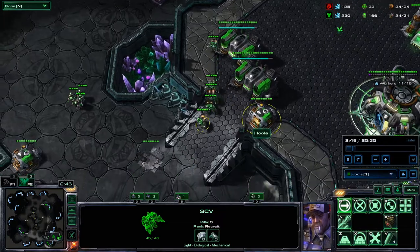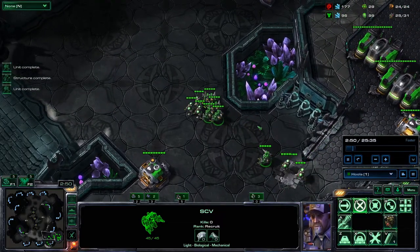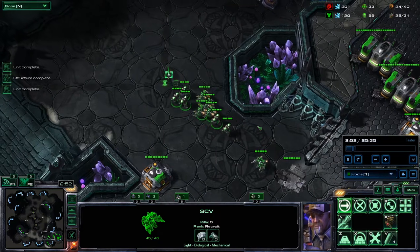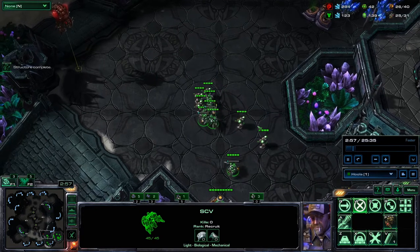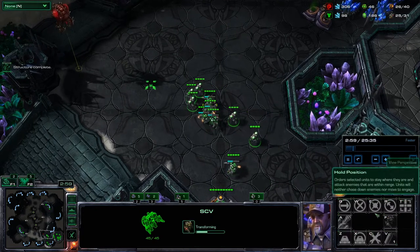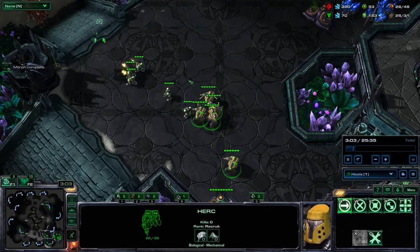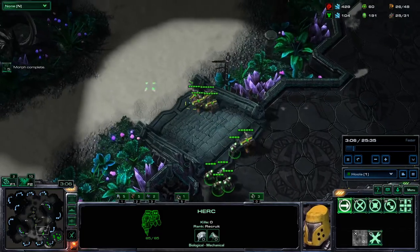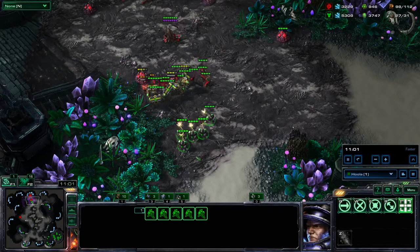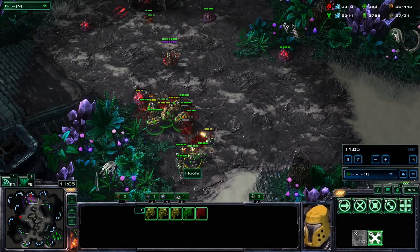SCVs can now morph into a new unit, the Herc. The Herc can soak up a lot of damage with its high health and high armor rating. It can repair just like SCVs, and it can also use a new ability, Smokescreen. Smokescreen blocks line of sight for opponents but not yourself. The Herc is helpful in many situations, such as doing an early push and soaking up damage.